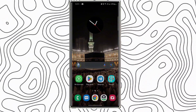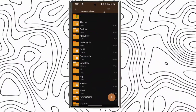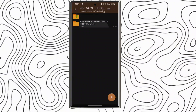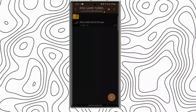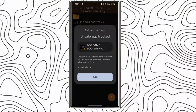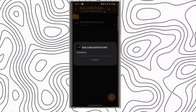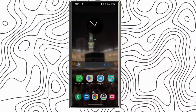Please don't forget to like, share, and subscribe. First, go to the file manager of your phone, go to the download folder, and install the application you have downloaded from the description. Install it now.